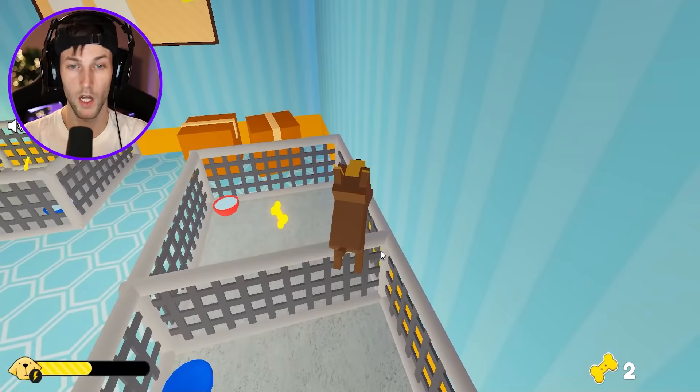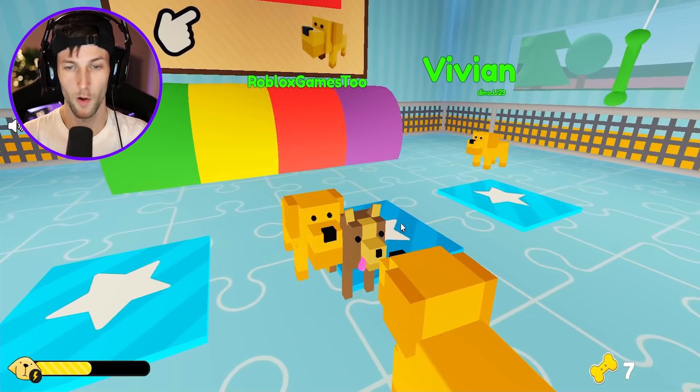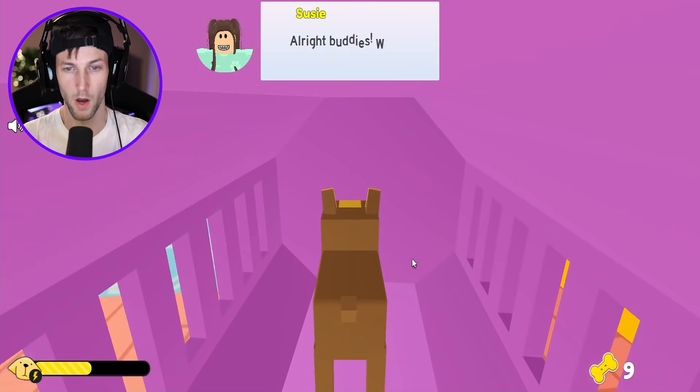Suzy says we can walk around and explore the place. We find some bones and can collect them — Paco loves bones! We can press Q to talk or bark like a little puppy, and we can bite. A car arrives, meaning someone is getting adopted. I need another bone first!